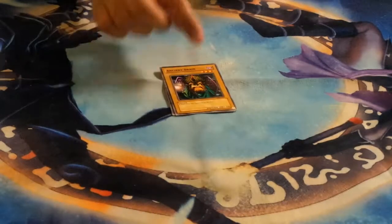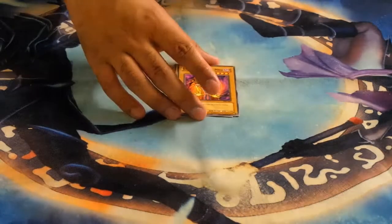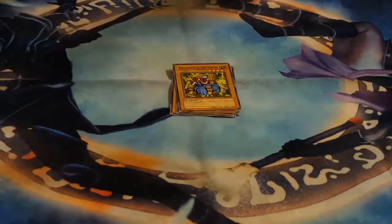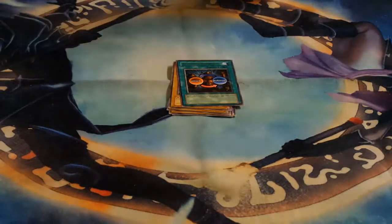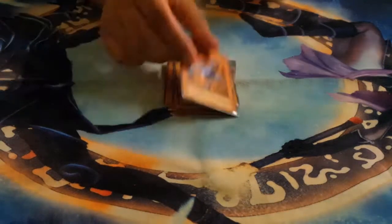Next we have just opened Metal Raiders. We got Rabid Horseman, Ancient Brain, Illusionist Faceless Mage, Protector of the Throne, Shield and Sword, Dragon Piper, Tainted Wisdom, Seven Colored Fish, and finally Steel Scorpion. That one was probably one of the most disappointing ones so far.